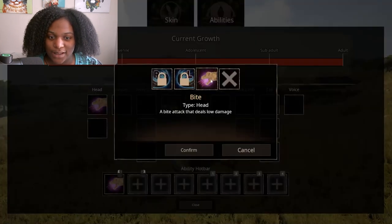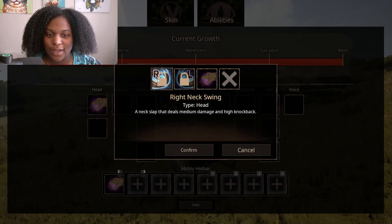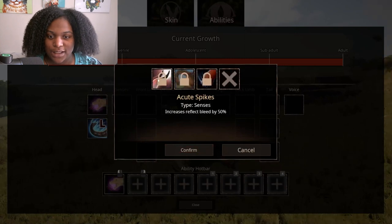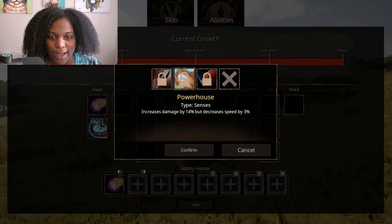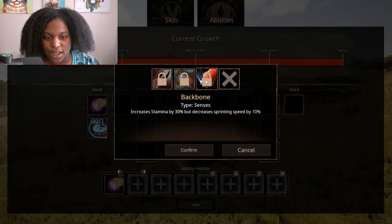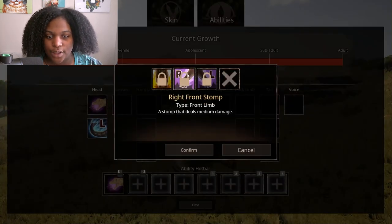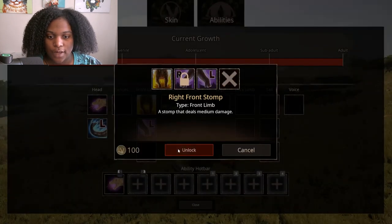We have our standard bite, a bite attack that deals low damage. Left neck swing and neck slap that deals medium damage and high knockback. Then we have right neck swing. Senses: acute spikes increases reflex bleed by 50% — I think that means if you bite them you take bleed damage. Acute spikes powerhouse increases damage by 14% but decreases speed by 3%. Backbone increases stamina by 30% but decreases sprinting speed by 10%. Front limb: right front stomp deals medium damage, same for left front stomp. Heavy stomp does a double stomp that deals very high damage.